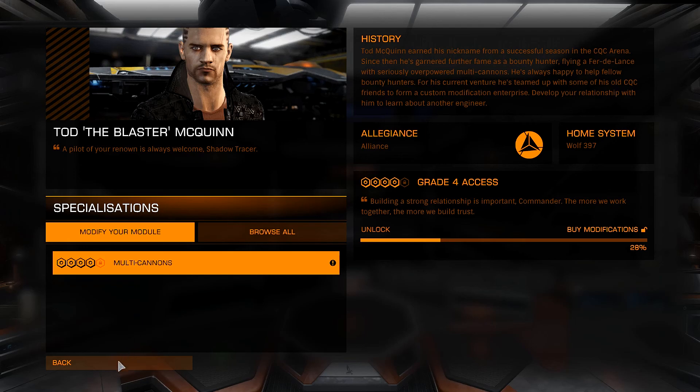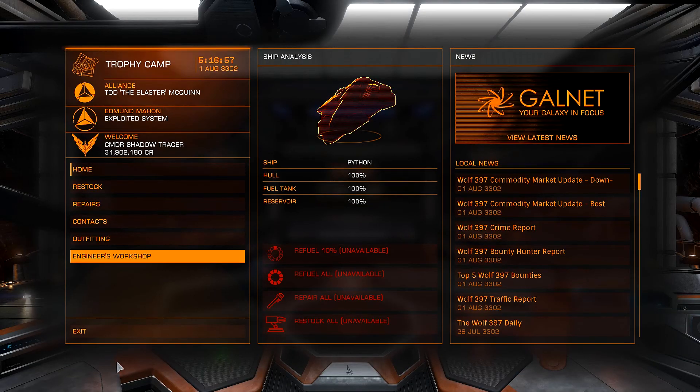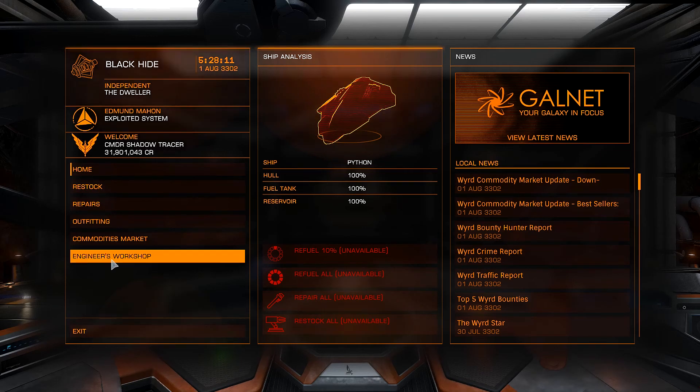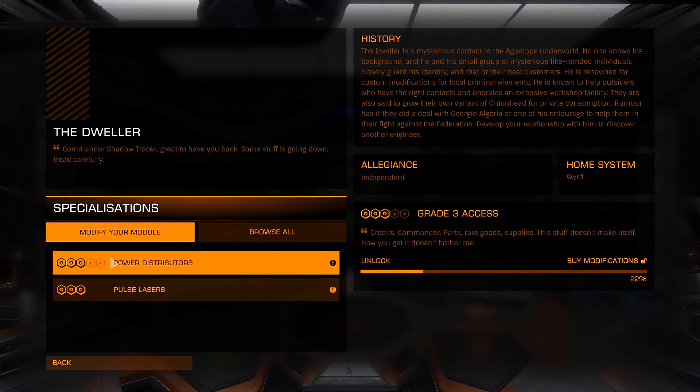Now we're heading to the Dweller's base. Welcome to Black Hide Base, where we're going to be doing our Grade 3 upgrades with the Dweller. Let's open up the Engineer's Workshop and get on with it.